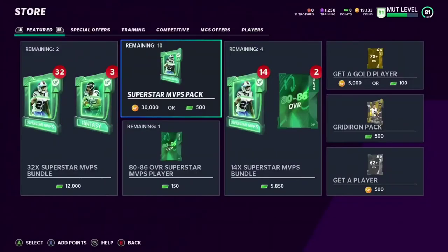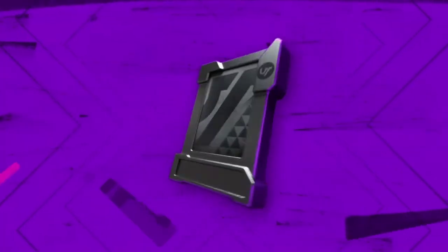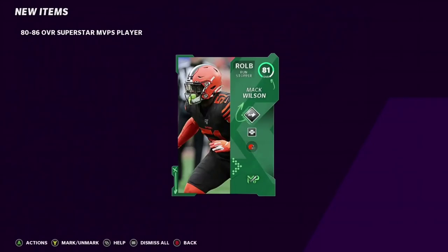30,000 coins gets you a 276-plus overall Superstar MVP — this could be huge. I'm gonna open up some of these training packs and see if we get lucky. I think I can only buy two of them.